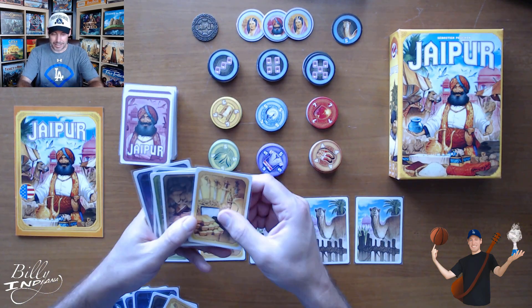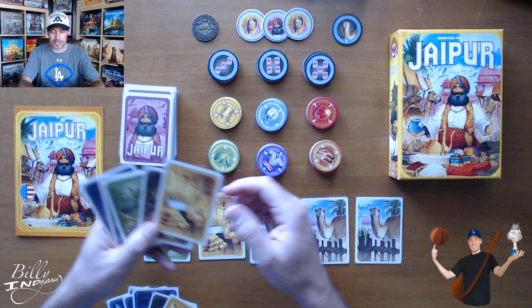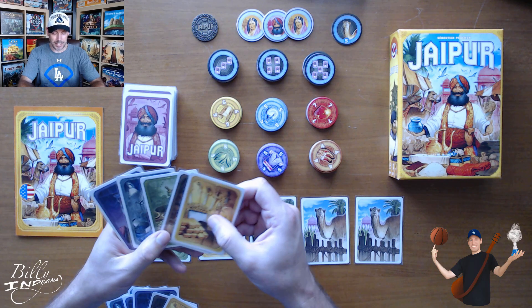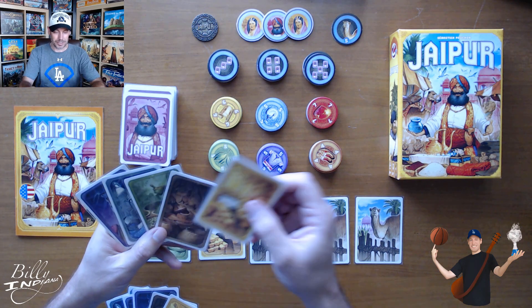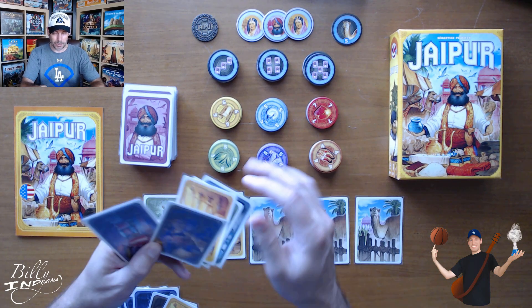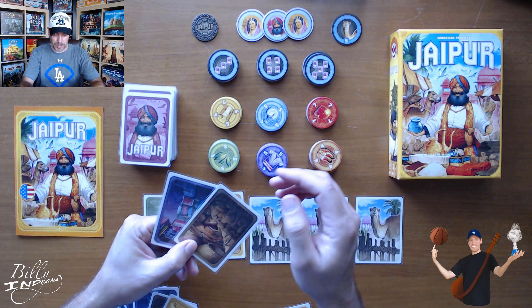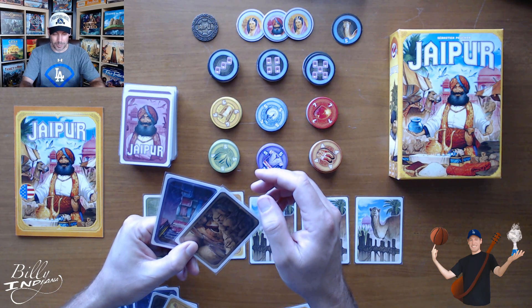So we'll play a few rounds. I'm the first player. I have these silvers, but I'm going to try to get that silk there. So I'm going to take the silk and add it to my hand. You can only ever have seven cards in your hand, so you have to be a little bit careful. Since I only took one, it doesn't cost me anything. I'll flip that over and that was my turn. Now player two — they've got this gold, they definitely want that other gold, and they've got spice. They kind of want both of these cards, but they can't just take them if they want more than one; they have to actually trade. Silver is pretty valuable, so they'll probably trade these two.